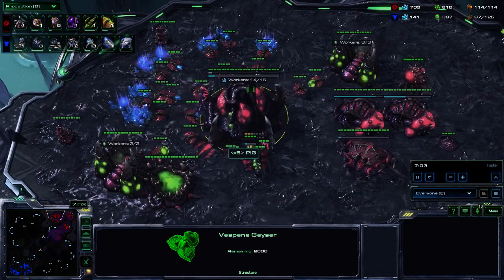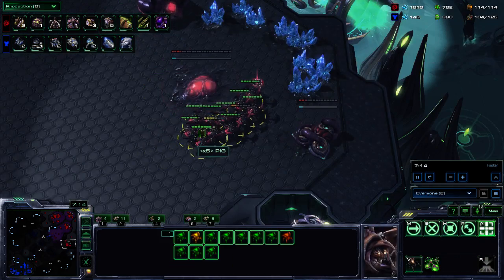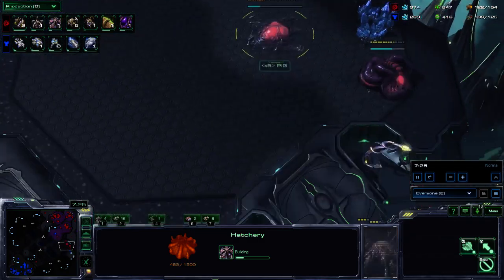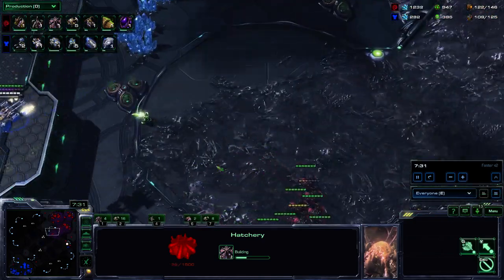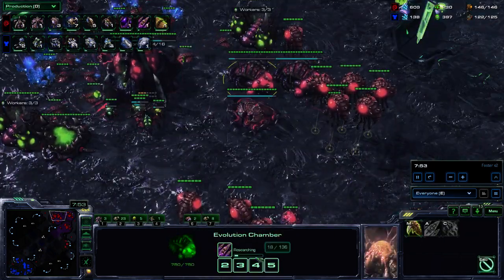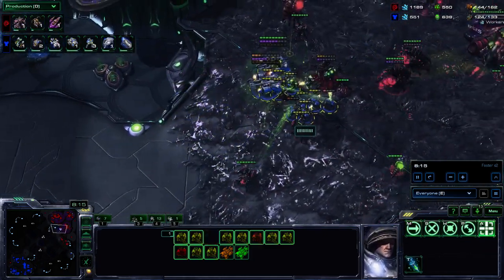It's all just defend, defend, defend, and tech towards ultras as fast as we can. The infestation pit finishes and we immediately go for hive. You can either skip pathogen glands and just build three or four infestors, or get pathogen glands and go up to three or four infestors depending on your preference. We should be getting plus two melee since by the time that upgrade kicks in we're going to be building ultralisks anyway.